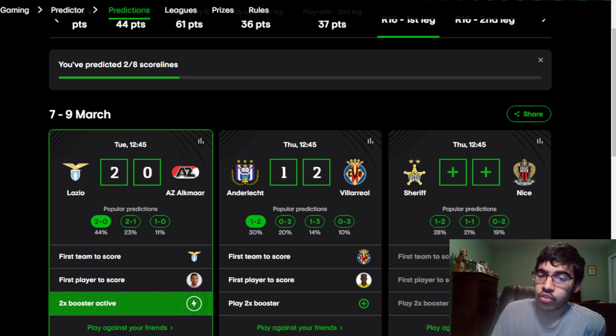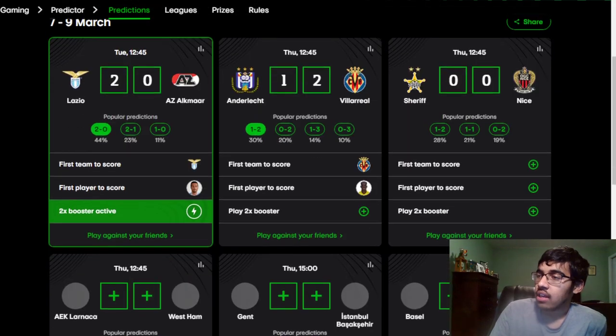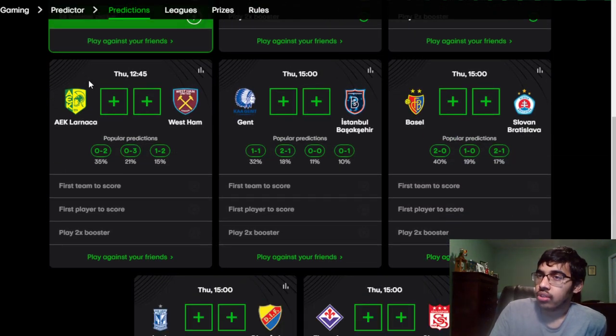Basel vs Nice — sorry, Basel vs Basaksehir, and Nice's fixture: I think this will be very difficult for Nice on the road. Nice have injuries: Pepe, Barry, Barnes, Dante, and Aaron Ramsey are all out. I'm going with a nil-nil draw, which makes things very interesting for the second leg.